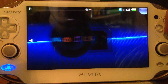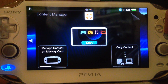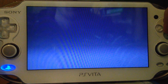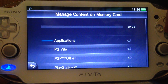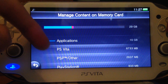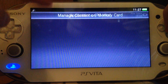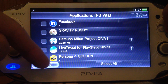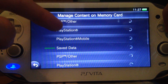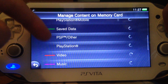They also changed the content manager. You can still copy content, it's still necessary, it's still a pain. But you can now also manage content which is on the memory card. They're splitting it into multiple apps — from the content manager you can manage content for PS Vita stuff, PSP stuff, PlayStation 1 stuff, PlayStation Mobile stuff, and so on. Then you can manage your save data.